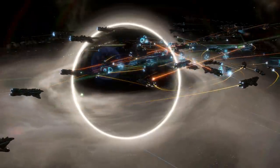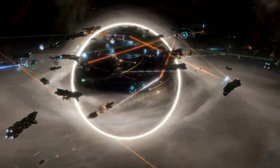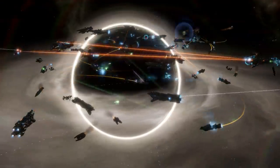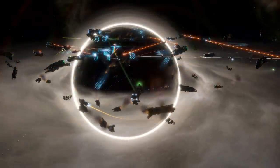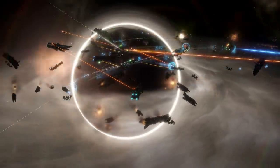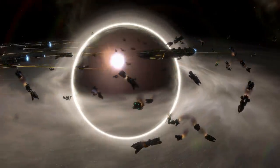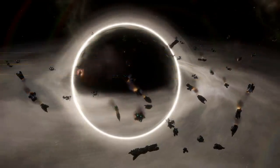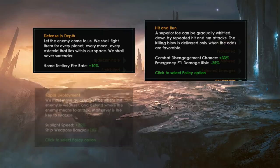What are our war doctrines? Starting at the top, we have defense in depth — that gives us a +10% fire rate bonus in home territory. However, as all of these tests are conducted in neutral territory, it does nothing for our engagement, so I'm using it as our control. Next is hit and run, which increases your combat disengagement chance by 33% and reduces emergency FTL damage by 25%. Hit and run is a double-edged sword: your ships won't take damage when they retreat, but they also can't deal damage, so your fleet disappears more quickly in an equal engagement, though it can be used to devastating effect by skillful play.